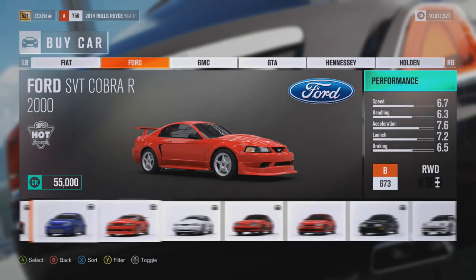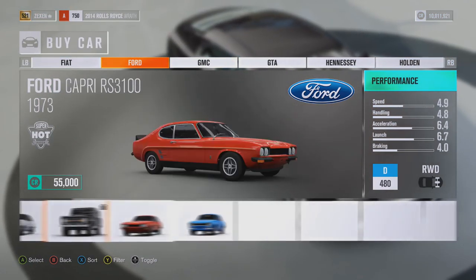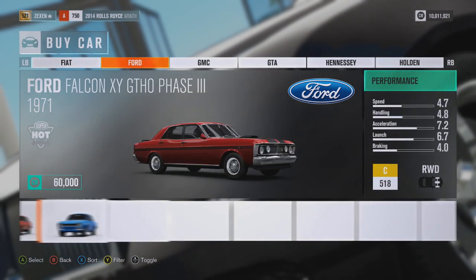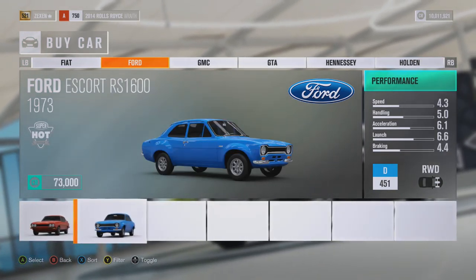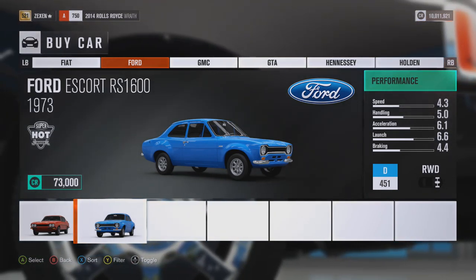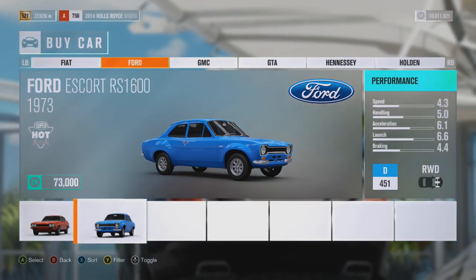I wasn't too sure what we were going to choose this episode, but I saw someone suggest the Ford Escort. Now there are quite a few Ford Escorts, but I feel like I'm going with the slowest one — the 1973 RS1600 Ford Escort — because the slower it is stock, the more mental it usually is when it's upgraded.